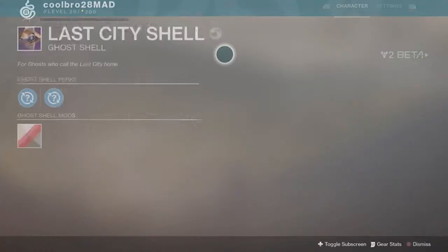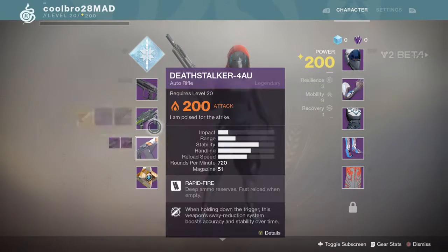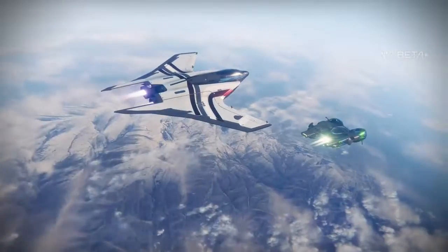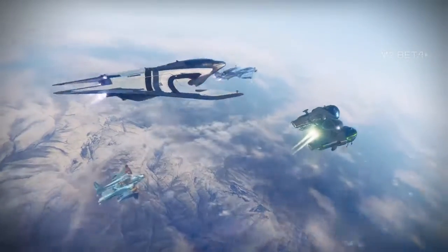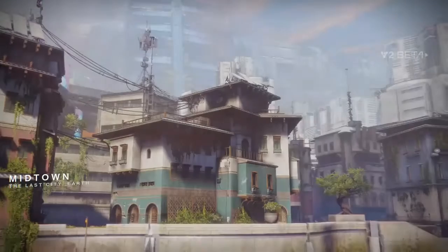On Xbox One, you've got to go to your settings, then go to system and location — or language and location, whatever it's called — then go to location, then select Canada. Make sure it's Canada, and then restart your Xbox. Once your Xbox gets turned back on, you can go to Destiny 2 in the beta.